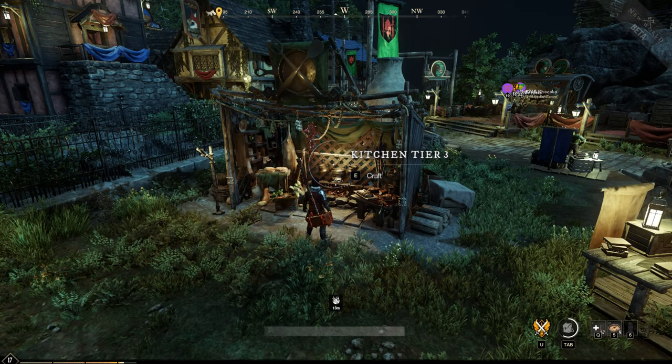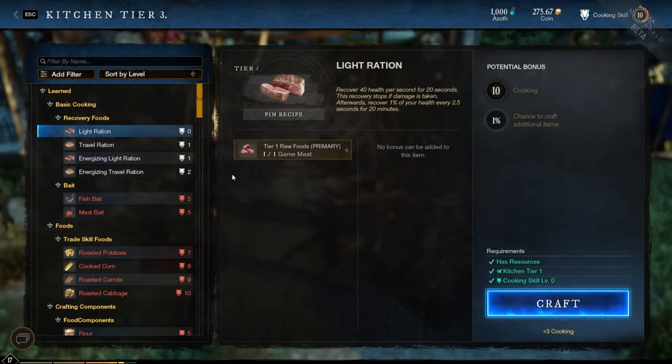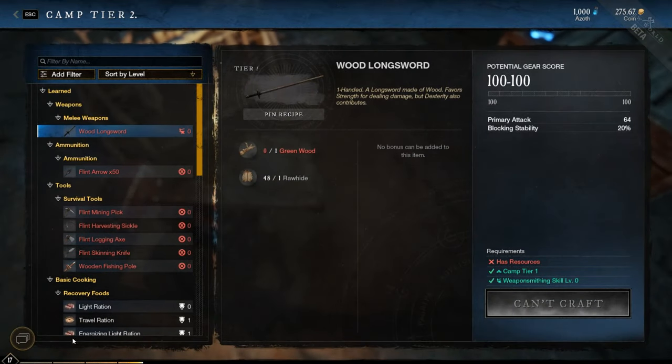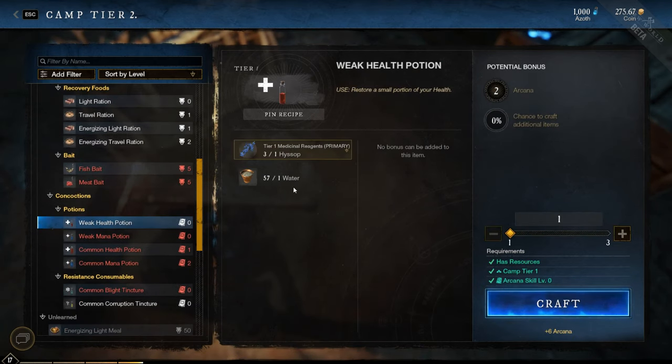Simply craft your Travel Ration in a kitchen or on campfires like here. The travel ration needs 1 red meat and 1 small pike. You can also craft your potions just on a campfire — the only thing that you need is hyssop and water.